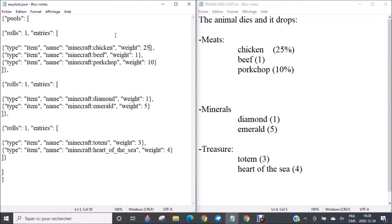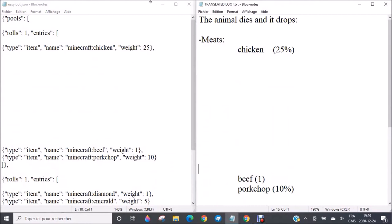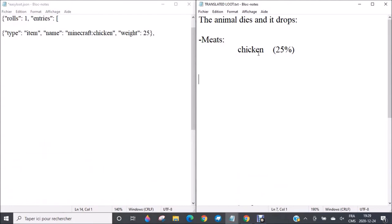Here, you need to add what we call a function. To make it more clear for you, I will just separate all the other things. Just focus on what is here. So let's say you have your chicken and you have your chances to obtain it. But now you want to determine how many chicken you could obtain. Let's say you obtain 2x — so we want to obtain two of them.